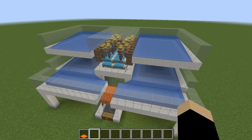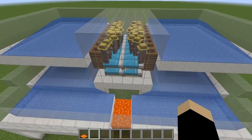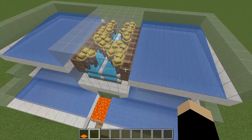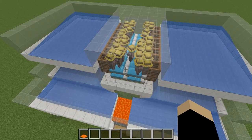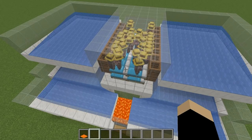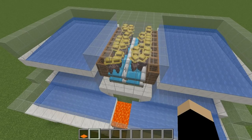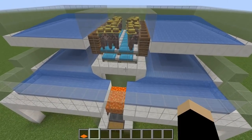In Minecraft 1.14, to spawn an iron golem you need several things happening with villagers. You need a place where villagers are clustered together, each with its own bed to sleep in at night. Each villager needs a workstation it can work at during the day, individually bonded one to each villager. They also need to be clustered enough to gossip together at certain times of day. Once a group of five gossips enough about not having an iron golem to protect them, one will summon one.